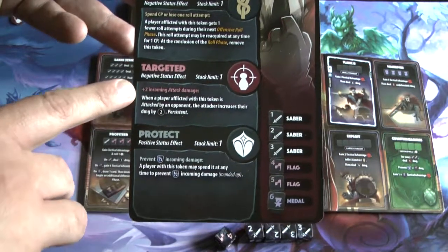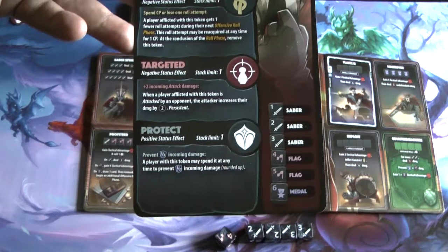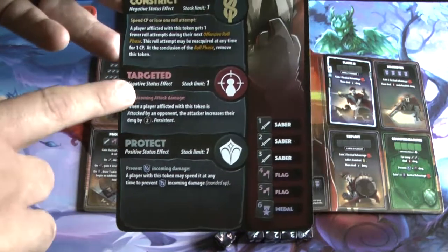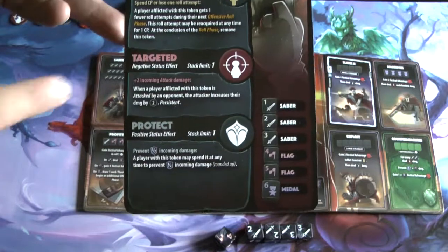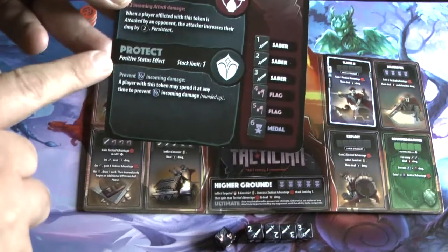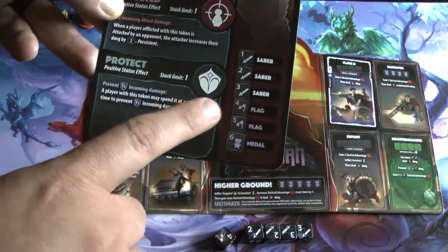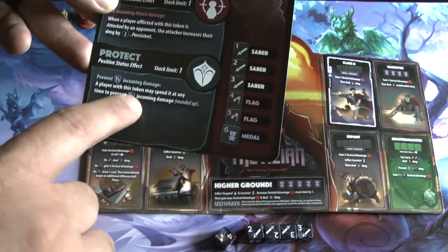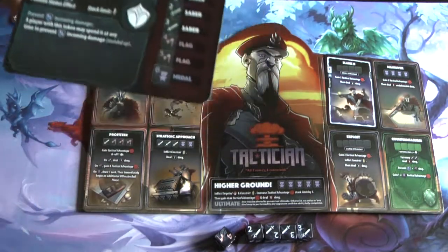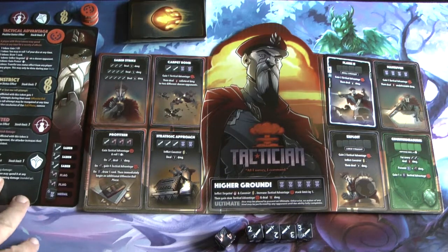Then there's targeted, which has a stack limit of one and adds plus two to incoming damage. Once you target somebody, it sticks until they can get rid of it or move it to someone else — all your attacks deal two more damage, though this only applies to attack rolls, not defense damage. Finally, the protect token prevents half incoming damage; a player may spend it at any time to prevent half the damage being dealt.